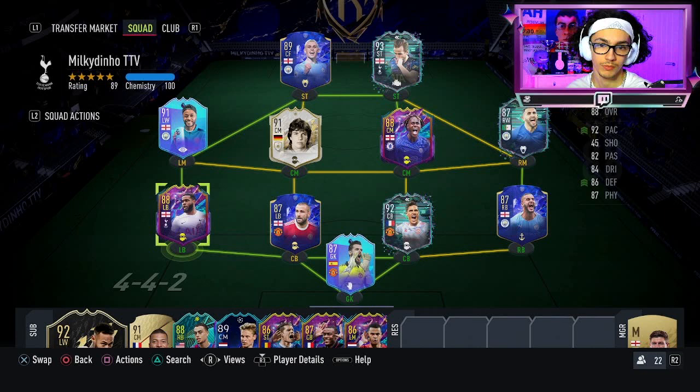Robertson UCL is 210k, UCL Cancelo is 160k, and then TOTY Cancelo is 800k — but I mean, he can shoot and do everything, so we can't compare him to Tanganga. Value for money: 9 out of 10. Enjoyment: 9 out of 10 as well. Obviously as a Tottenham fan, I'm going to enjoy this card.